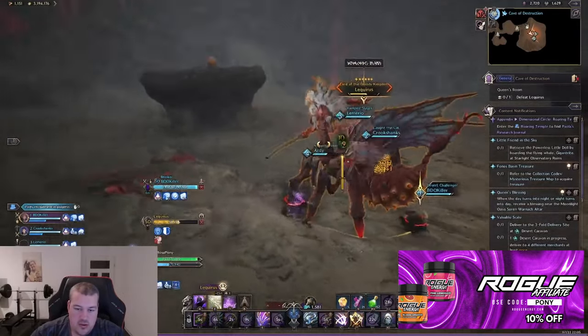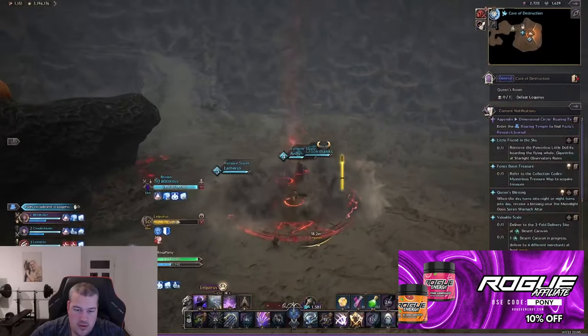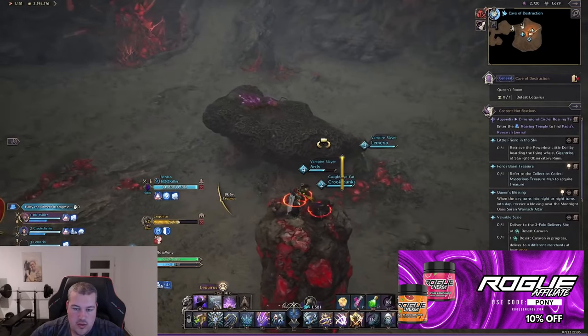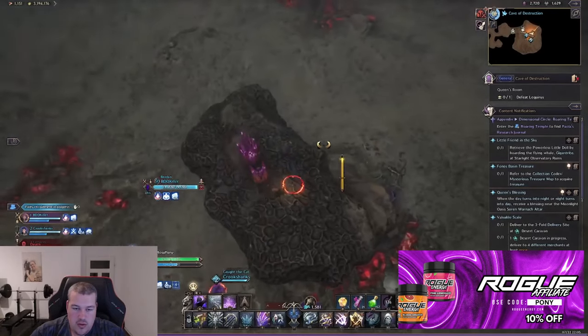Pay close attention to the boss's head — as soon as he starts to scream, run to the colored area of your circle and stay in the middle. After a moment, a pillar will elevate, allowing you to dodge the boss's one-shot mechanic.